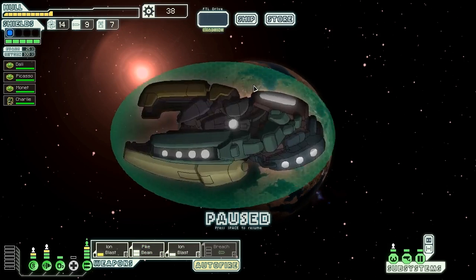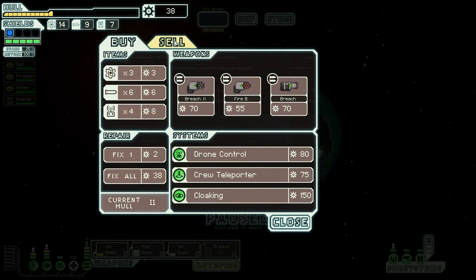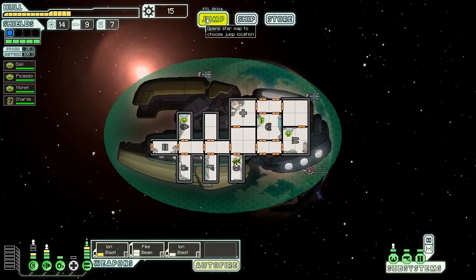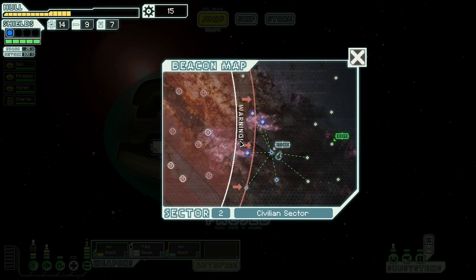Let's jump to that store and sell off our breech missiles. The space station is a traveling merchant — we sell a breech missile for 35 scrap. He's offering breech bombs, fire bombs, and hey — those are the missiles we just sold him! We repair our hull up to 15, and we buy another layer of shields, which is very helpful. We'll take the power back out for now since we have a Zoltan shield — until that's worn off there's no need to power the other shields. We have about five or six jumps left.